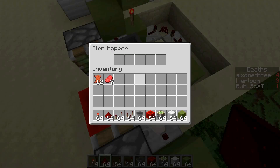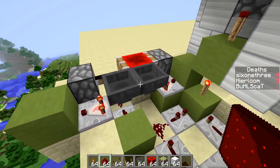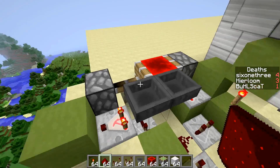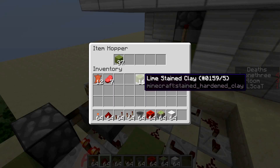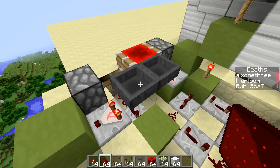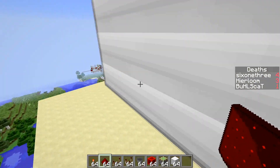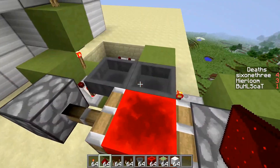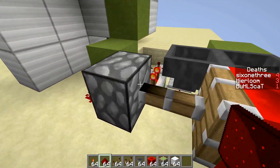If you fill all five hopper item slots with 64 items each, the timer will be 4 minutes and 15 seconds. I've got one stack in there to demonstrate — you can see that tick through: one tick, two ticks. Make sure you fill all five slots with 64 items each.